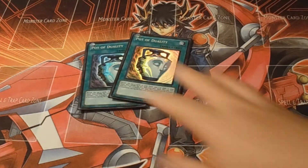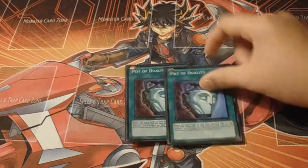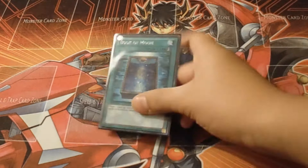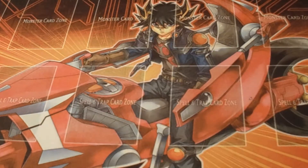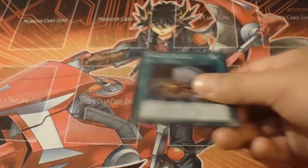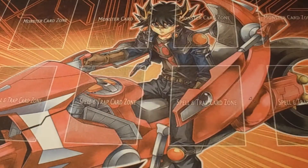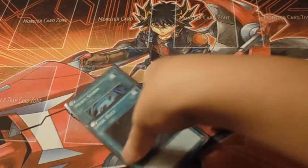Two Dualities for consistency. One Book of Moon, which is great for flipping your Hornet or Ladybug face-down. One Monster Reborn because it's a staple, plus Dark Hole.